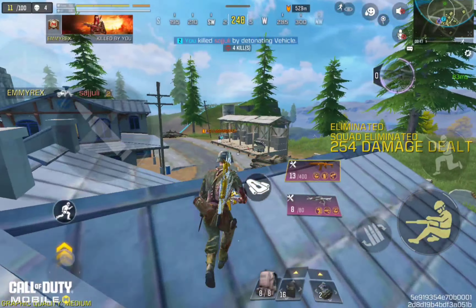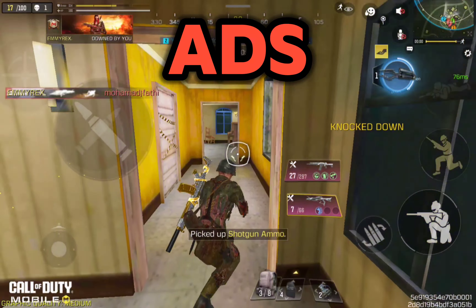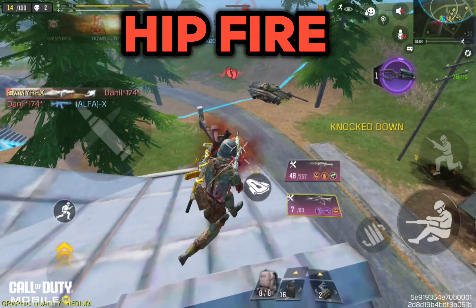Another tip is to use aim down sights (ADS) effectively. ADS gives you a more precise aim, but it also slows your movement. Learn to balance when to hip fire for speed and when to ADS for accuracy.